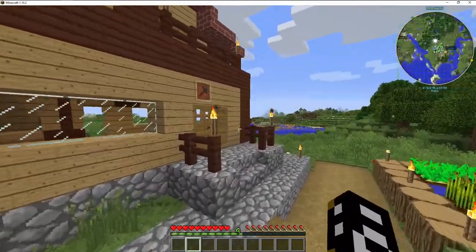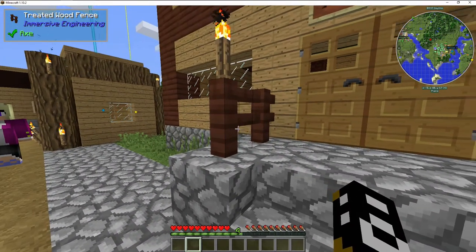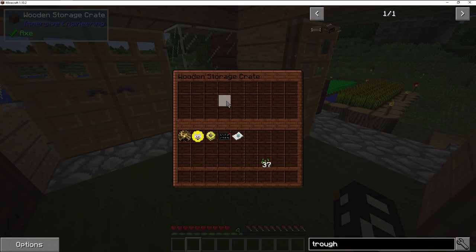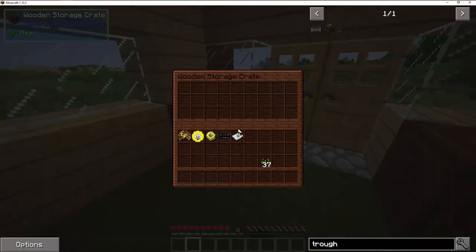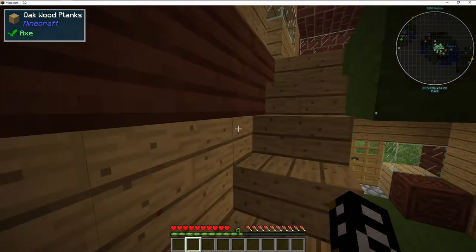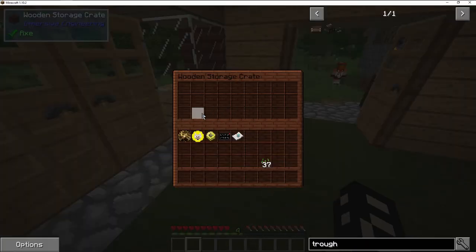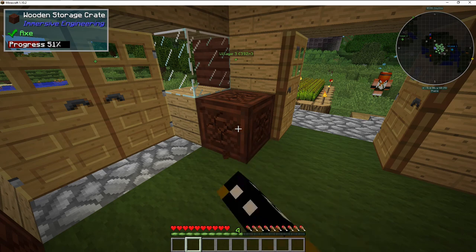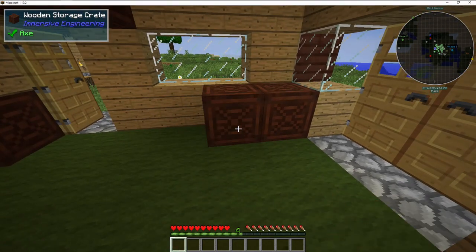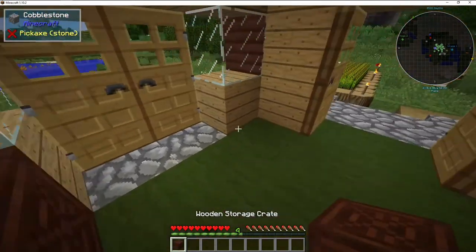Now we want to explore. I think this is because of immersive engineering — immersive engineering actually creates some wooden storage crates, which are interesting. Silver nugget. I wonder if I can make them bigger. Nope — they're not like chests where you can make them double sized. So that is village number one. I call this village number one because the other one is my Minecraft Comes Alive world, MCA.